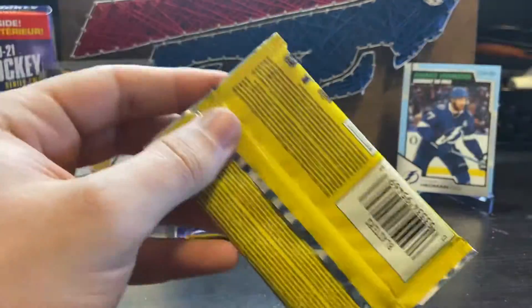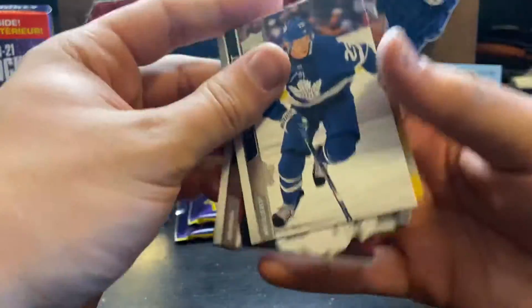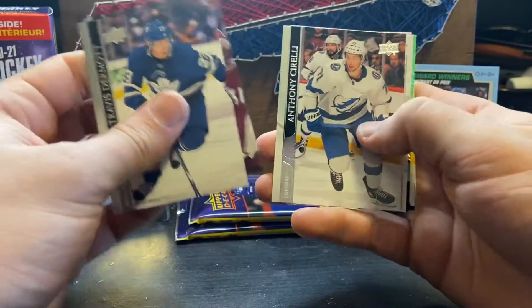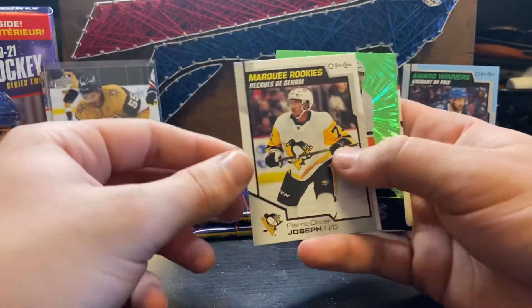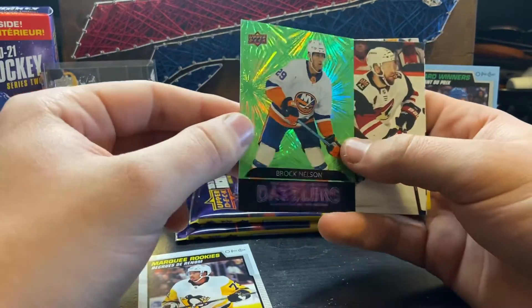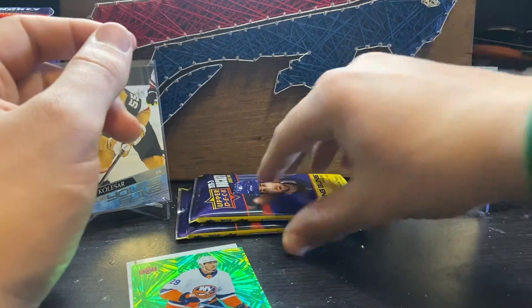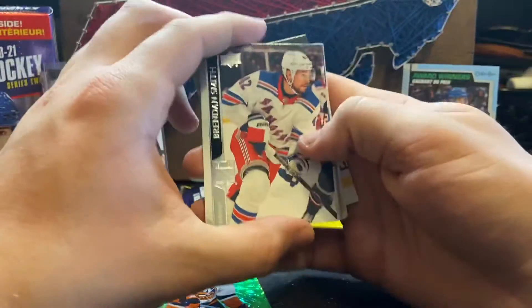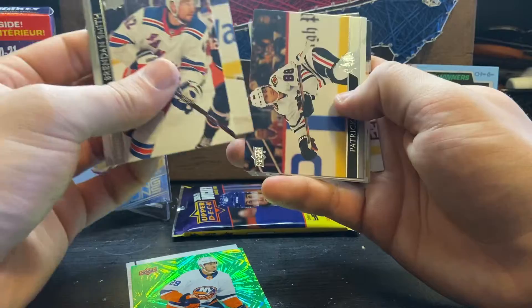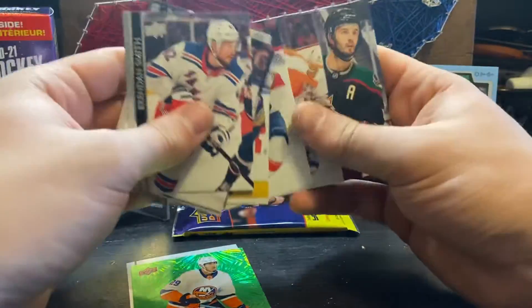A couple of packs left. This is really Marquis Rookies — Pierre Oliver Joseph, and a Brock Nelson, that Green Dazzlers. Victor Olson, Patrick Kane, Blonk, Kergensons, base pack.